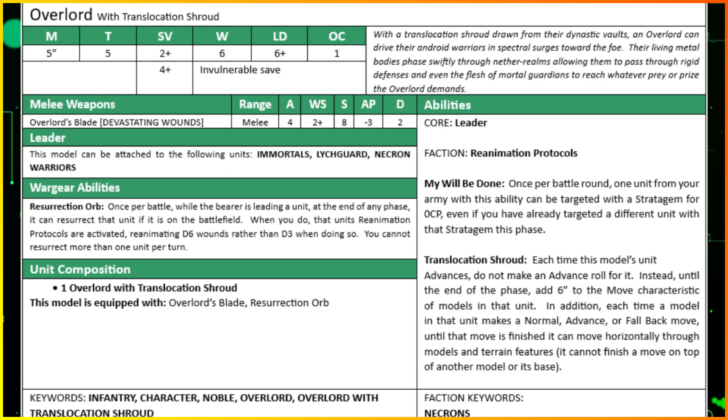He has a Resurrection Orb, which has been severely nerfed in this new codex. It is now only once per battle - not every opponent's command phase anymore. When you use Reanimation Protocols with this orb, you'll be doing D6 wounds rather than D3. It's only a once-per-battle item, which makes it a bit underwhelming, though D6 is at least better than D3.